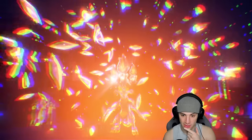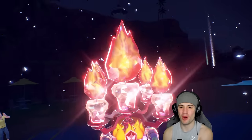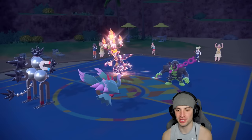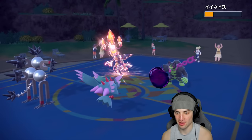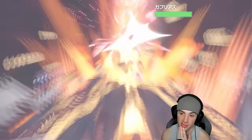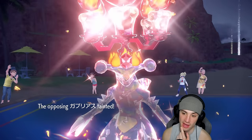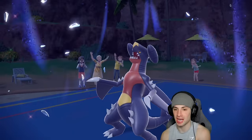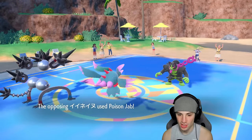Seeing a Fairy on the field with speed control Tailwind, I think Garchomp Tera-izes — normally Tera Steel for this thing to counter Fairy. If it does go Steel, Earth Power in that slot would be huge. It goes Fire Tera! Let's go! Steel or Fire is really used a lot on Garchomp to counter Fairy things. Earth Power KOs Garchomp and Shadow Ball doesn't KO Okidogi but Earth Power does follow through. Big-time KO — Garchomp gone, Tera gone!